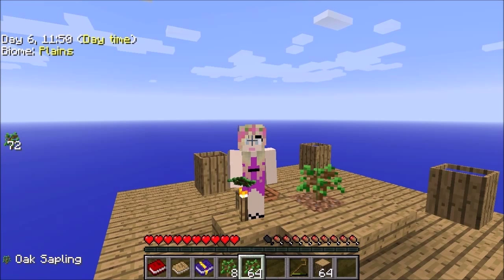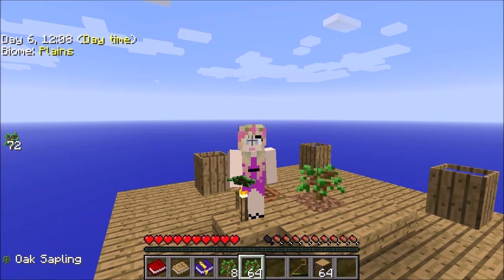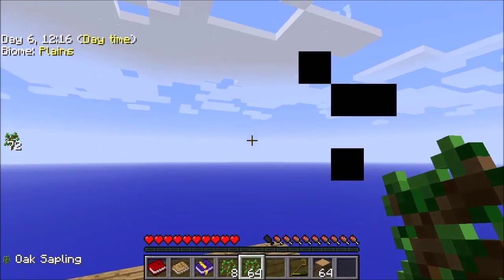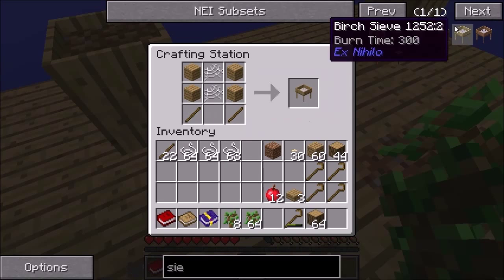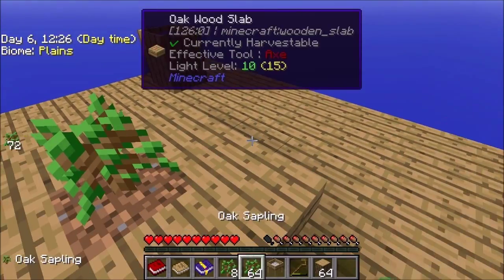Hello everyone and welcome back to another episode of E-Live and Skyblock 2. When we last left off we were fixing to make a sieve after we've already cut down one of those silkworm trees. We got a lot of string so now we're able to make that and move forward a little bit. I've already went ahead and put in the recipe since we already looked that up in the last episode, so now we're just going to take it out of there and place this somewhere.